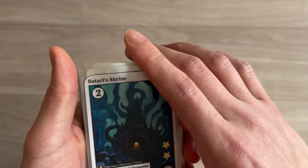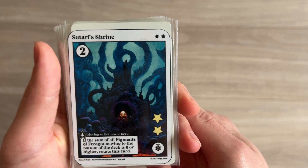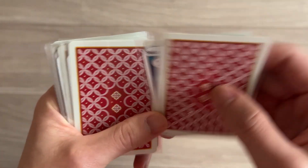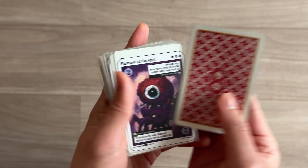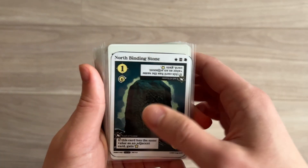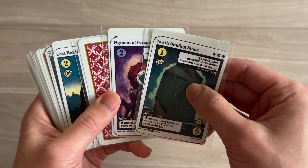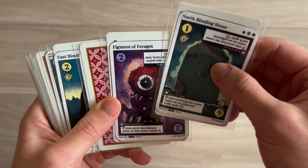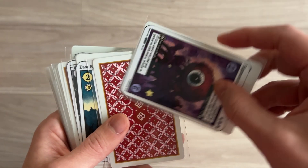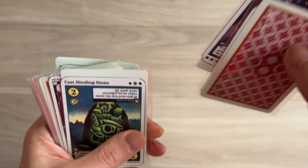Sutari's Shrine - if the sum of all Figments of Faragat moving to the bottom of the deck is eight or higher, rotate this card. This is also one of the expansion pack cards. One, two. North Binding Stone, so I have three out of the four. Do I want to go to the Figment of Faragat already? Yeah, let's do that. If this card was face up prior to this turn, rotate it. One point. One, two.